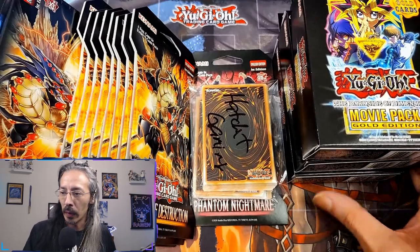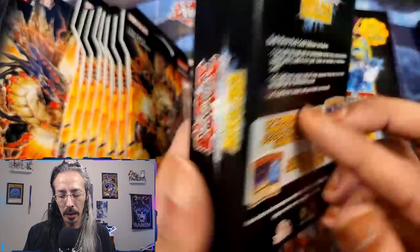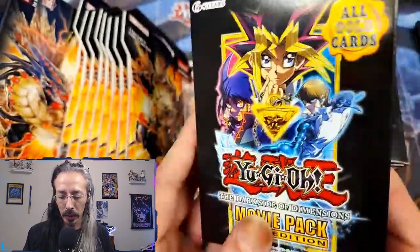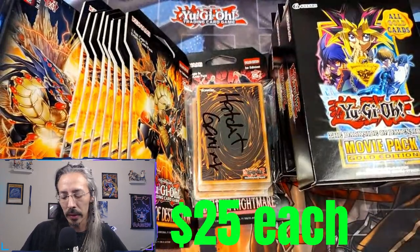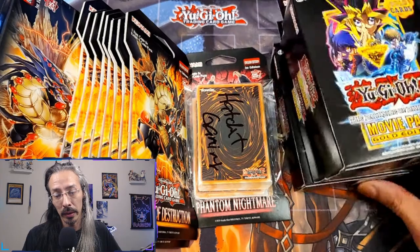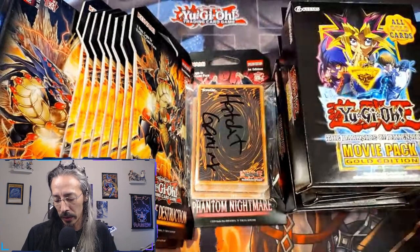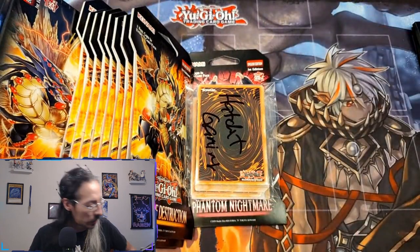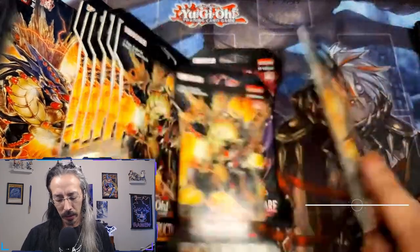Hit the like and subscribe and let's have some really fun openings today. As you can see, we have some Dark Side Dimensions movie pack gold editions courtesy of DJ's Boolean on Whatnot — he had a fun little auction going and I sniped all three of these in a row. It was a really fun pool game. The chances were really small but apparently I had some luck on my side and we got some beautiful gold editions to add to the special edition opening for a hundred subs. Shout out to Heart of the Pack.